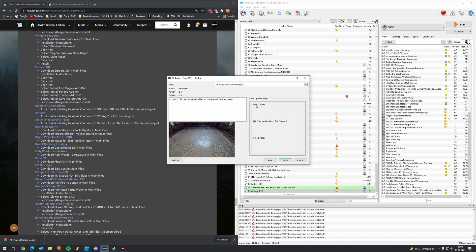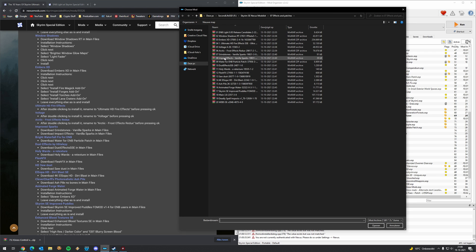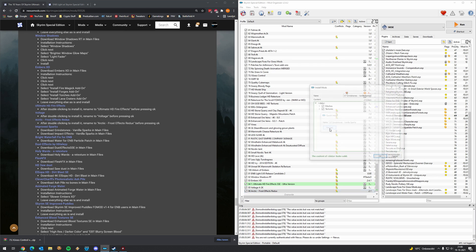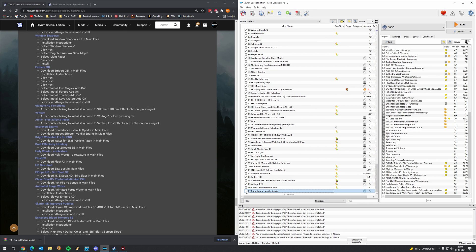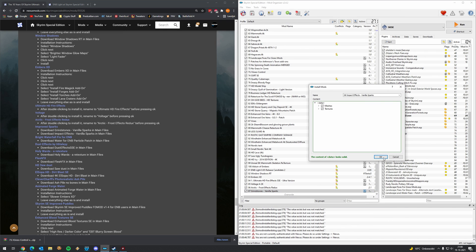Required for new 3D meshes added to frostbite and ice storm spells — we'll leave it like this, that's fine. Arctic. Then Improved Sparks — download the two files they're talking about: the grindstones and the impact effects from the sparks.